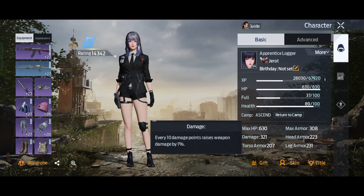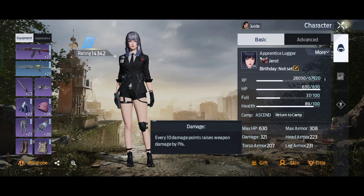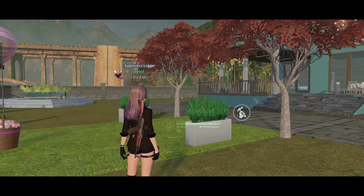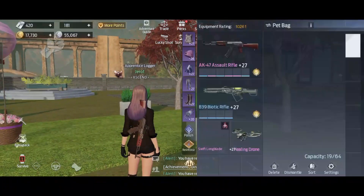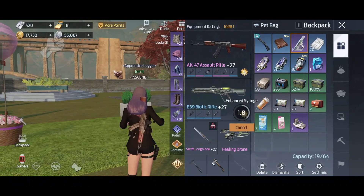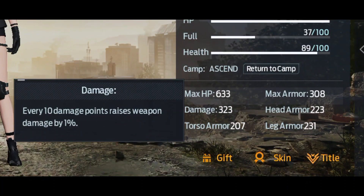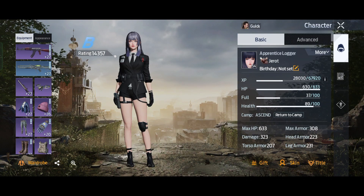Before we use it, let me show you my current damage right now. I have like 321, and it will increase instantly when I use this syringe. Now let's just use it. Now our damage is 323.